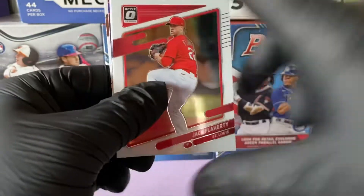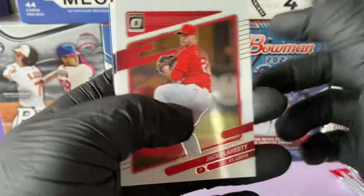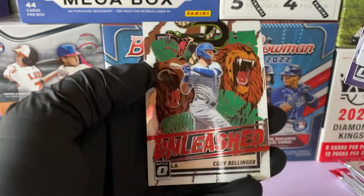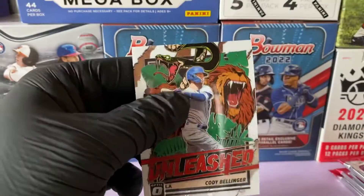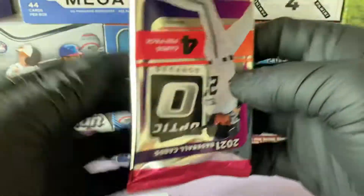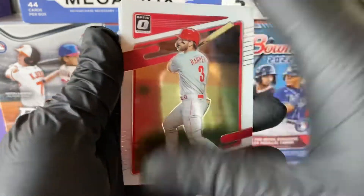Donruss does have all the wacky inserts like the president heads and statues of liberty. Kyle Lewis, Mike Nishremski, and we have an Unleashed of Cody Bellinger — that's a sick card. I'm a fan of the Unleashed. Almost all the inserts for Donruss are cool. Like the Bomb Squad — I got the show rate of the Hobby Box and that card is sick.